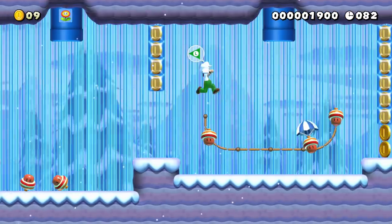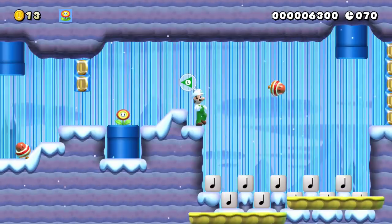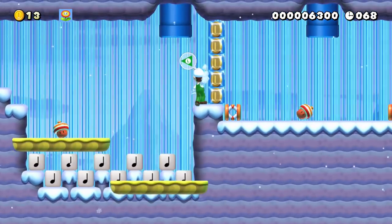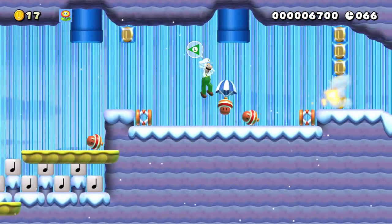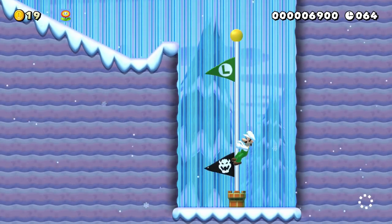He'll need to react to many variations of attacking acorns to dodge his way through. If he can pass all of the tests while keeping the Fire Flower, Luigi can prove that the acorn itself isn't a threat and can move on to the final test.